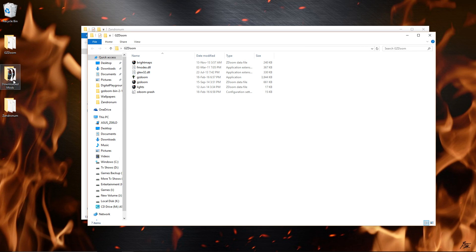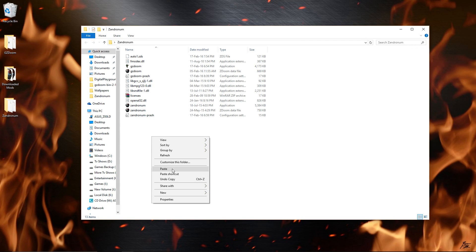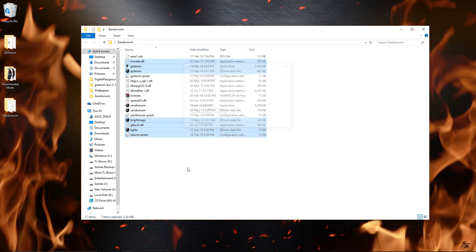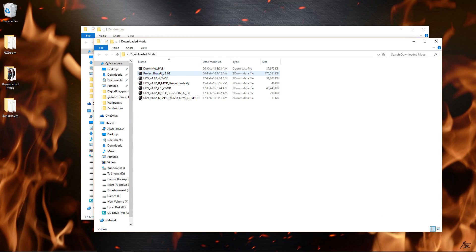I have the list of downloaded mods. What I need to be doing is copy the GZDoom files onto Zandranum. Since I already pasted it before, it asks me to replace the files — I'm just going to go ahead and replace them. These are the list of downloaded mods. Project Brutality is the main mod for this game — it adds a ton of new weapons, it even adds aim down sights for certain weapons.